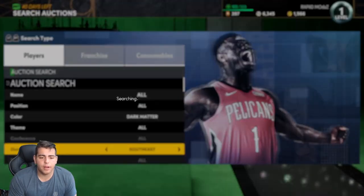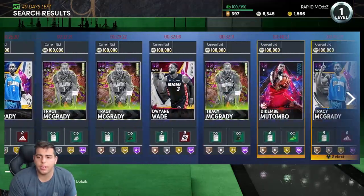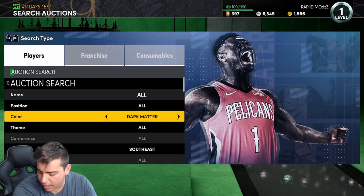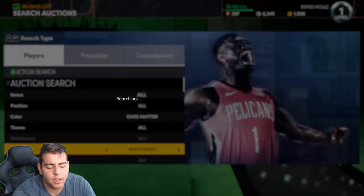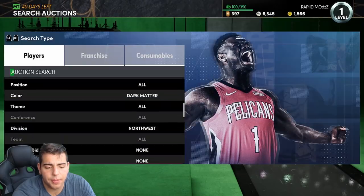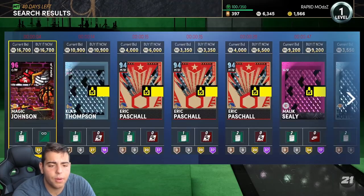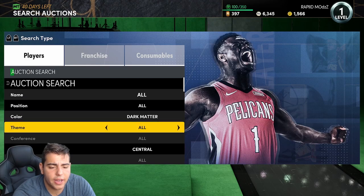I want to know — are there any other Dark Matters snipe filters out there? Southeast has Dikembe Mutombo, Dwyane Wade Invincible, and both Tracy McGrady cards — but I feel like there's never a Tracy McGrady snipe, so that filter is harder. Southwest — no good, just Ja Morant. Northwest has Anthony Edwards, Gary Payton, and Ray Allen. Ray Allen's pretty good — I'm going to have to pick up that Ray Allen and build a God Squad. Pretty much the only good Dark Matter filters are Central and Southeast — that's really it.